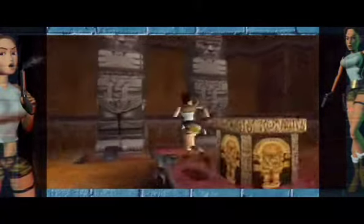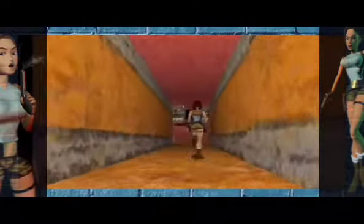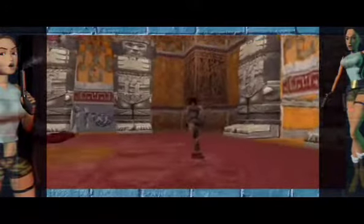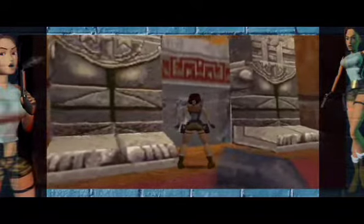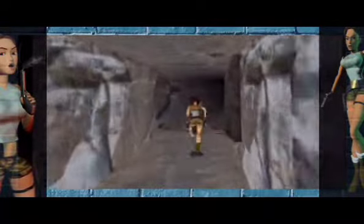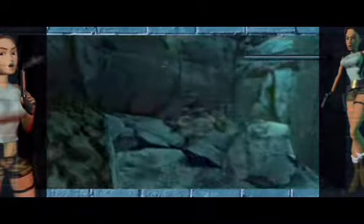This is the way out - this is where the boulder came down from, so just be careful when you're coming down from here. The whole place is crumbling. We're heading out to where the Lost Valley is - out here is where Lara came into the cave from. The last secret is down here; you have to swim into it.